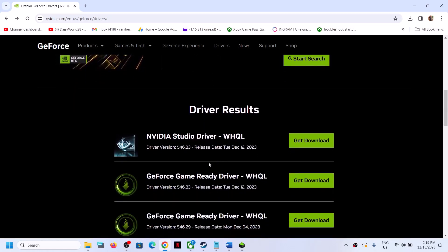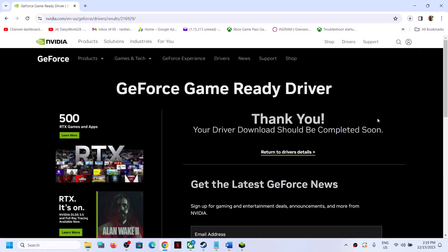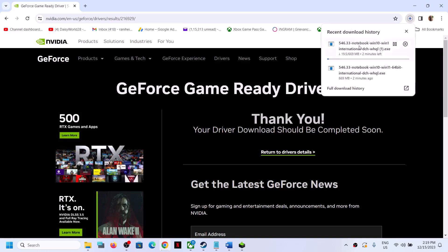You can see the GeForce Game Ready Driver — not the Studio driver, but the GeForce Game Ready Driver. This is the latest one right now, driver version 546.33. Whichever is the latest, click on Get Download and then click on Download Now. Once the download is complete, run the exe file.